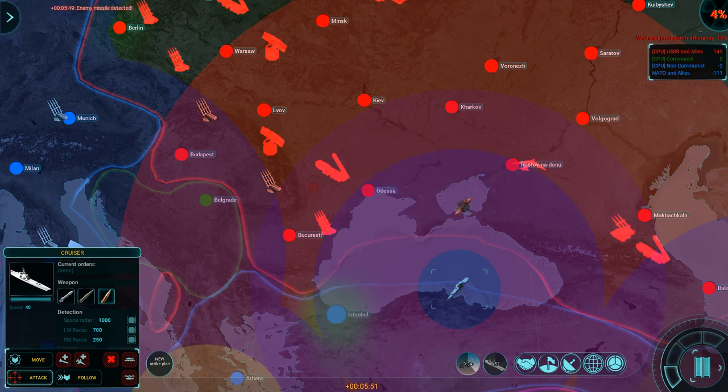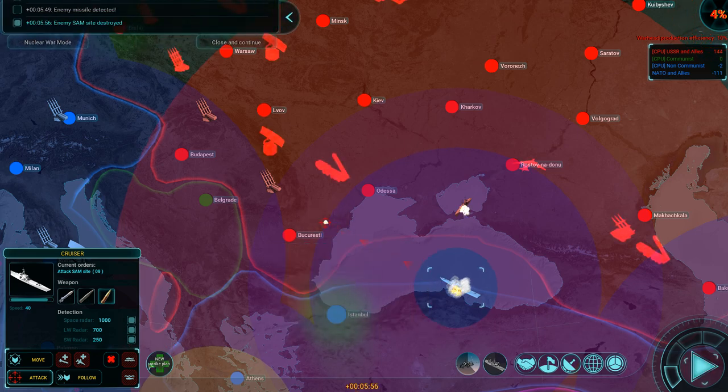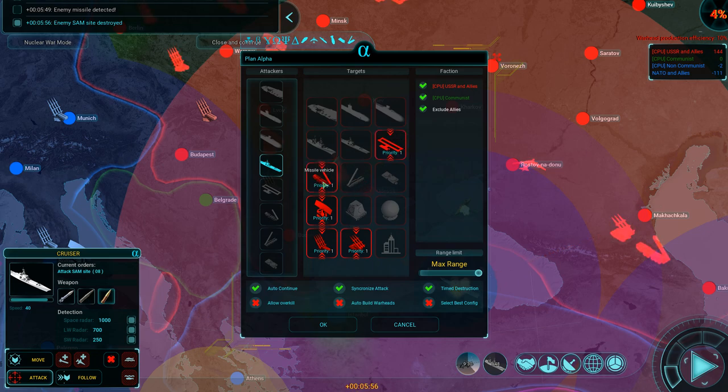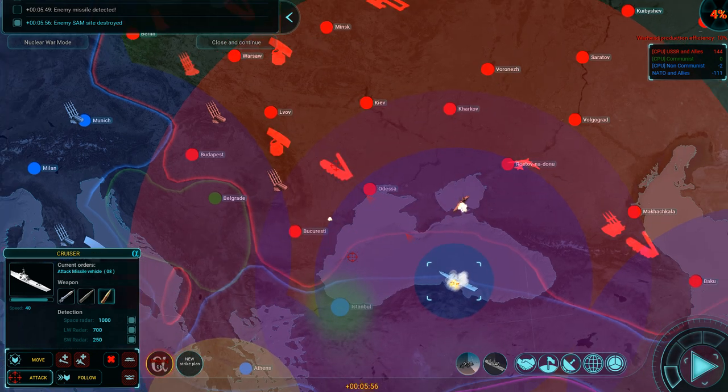We already have short-range ballistic missiles — that changes everything. Cruisers, you are green to shoot at anything you think is an interesting target: radar sites, SAM sites, mobile SAMs, air bases, missile vehicles, over-the-horizon radars, missile silos, ICBM vehicles — just everything, except for cities. You do not need to synchronize your attack. It needs to be an auto-continue mission. Allow over-kills not required. Execute strike plan — executing strike plan. So now we're going to keep hitting everything.